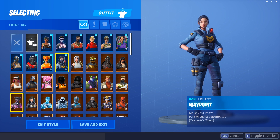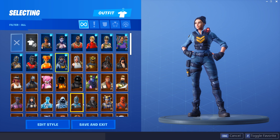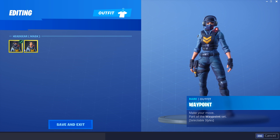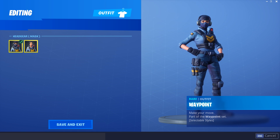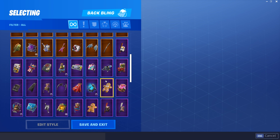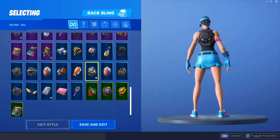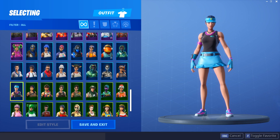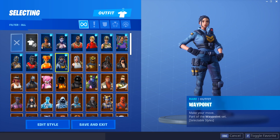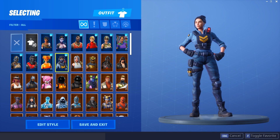Last but not least — and I saved this one because it's one of my favorite skins in the game — is the Waypoint, taking the number 10 spot. The Waypoint is a really good skin for the price. It has two styles — both with and without the mask — and both look really cool. It also comes with a reactive back bling, which isn't the best out there, but for 1200 V-Bucks it's something you definitely want. This skin is one of the best you can get for the value.